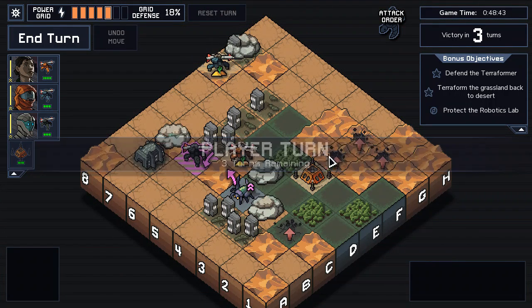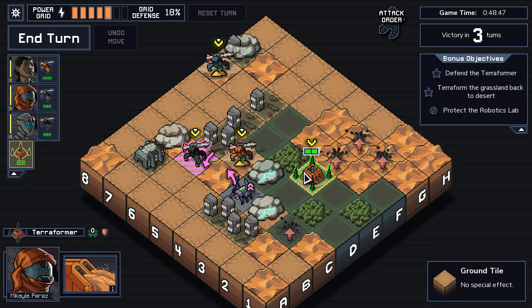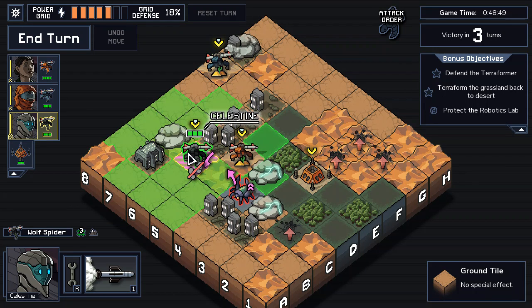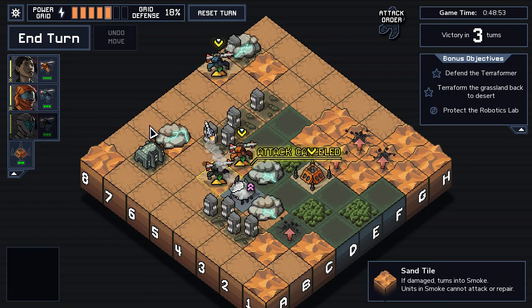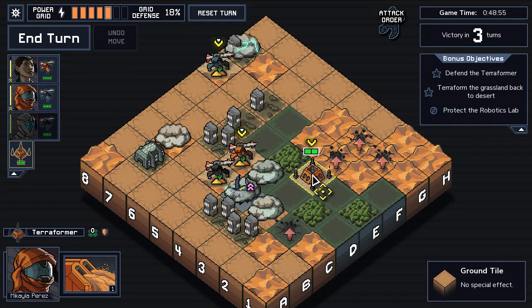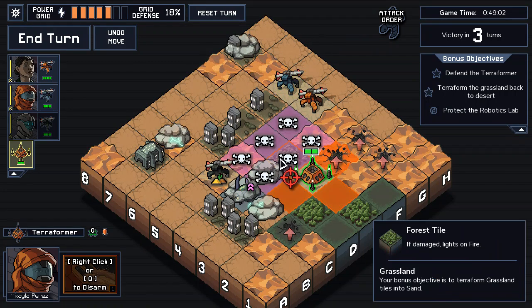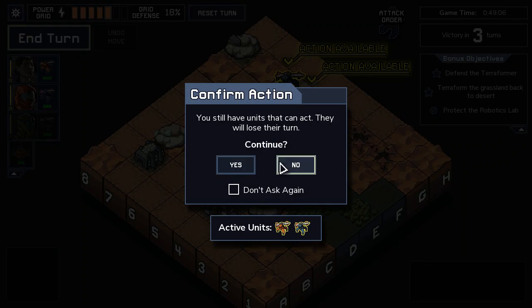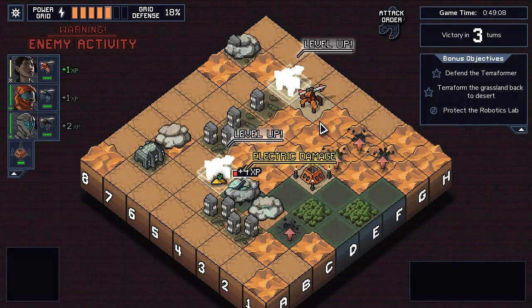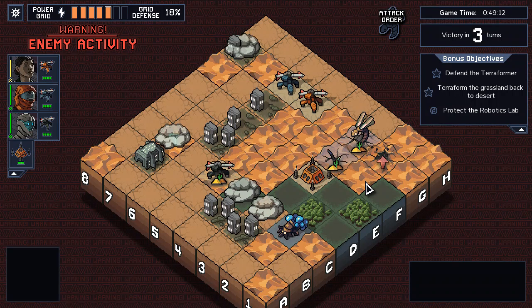We do have a lot of spawns coming up here, though. I'm going to smoke that tile. I'm going to move out of the way to get into good position here. We're going to do this direction next. Got two level ups — nice.